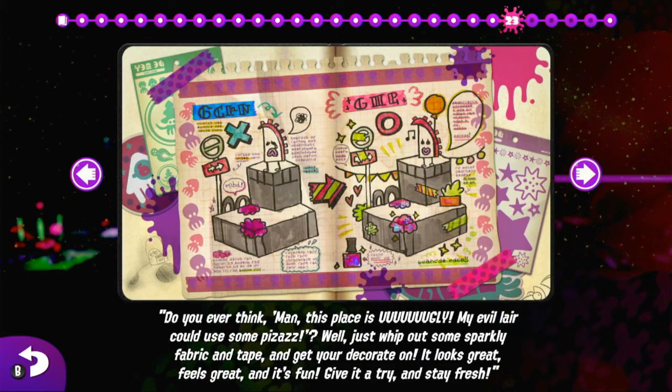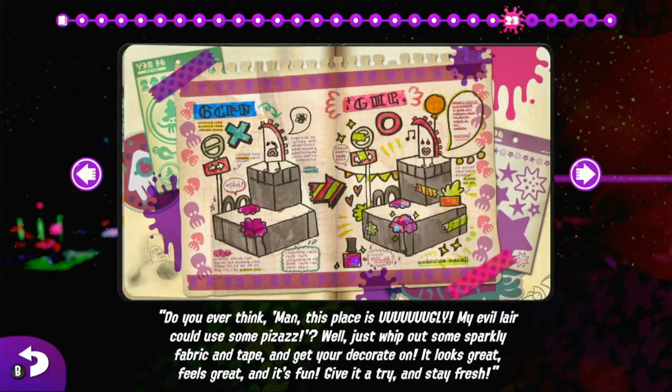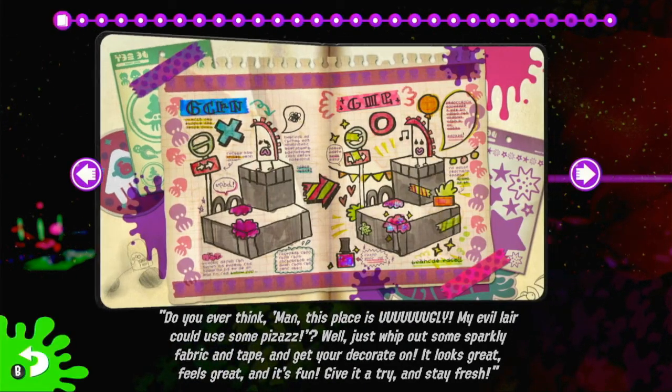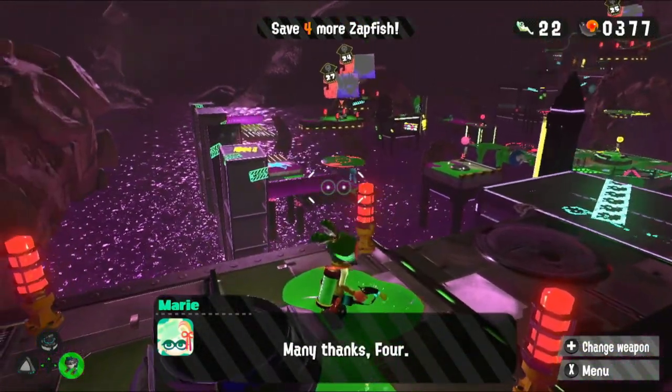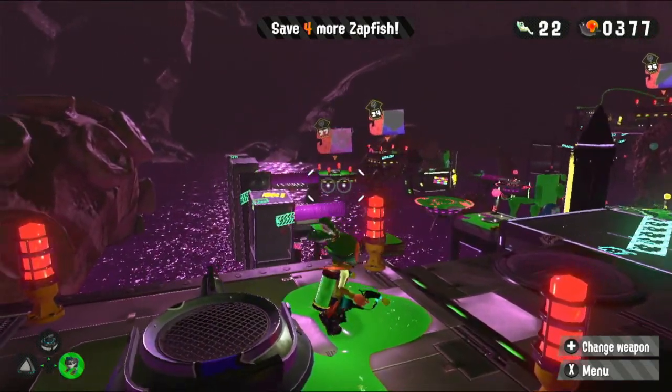Do you ever think, man, this place is ugly — my evil lair could use some pizazz? Well, just whip out some sparkly fabric and tape and get your decorate on. It looks great, it feels great, and it's fun. Give it a try and stay fresh. Interesting — it's like they're hinting at something. But anyway, that's two levels done — now there's four more to go. But that is it for now, so thank you all for watching and I'll see you all next time.